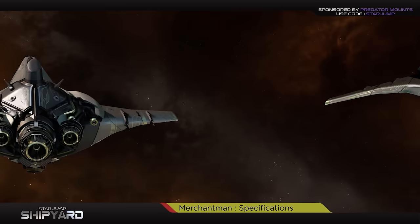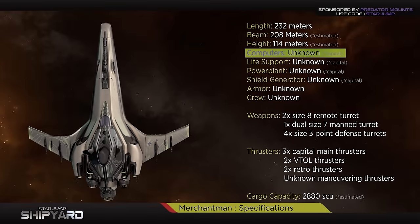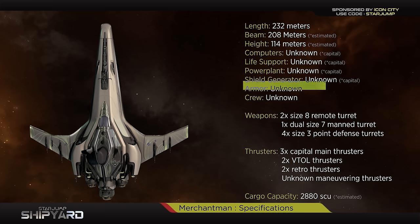Because development on the Merchantman was paused when key team members left CIG, there is quite a bit we don't know about the ship's current specifications. At the time of this recording, the ship's computers, life support, power plant, and shield generator are unknown, but have most likely been scaled up into being primarily capital components, especially for a ship this big. The Merchantman's armor and crew requirements are also unknown. However, based on recent progress with the resource management system, you can bet this ship will require a minimum crew of at least eight to run the turrets, engineering, piloting, and other roles.